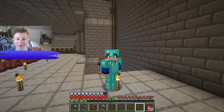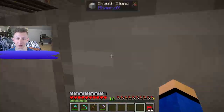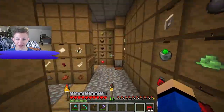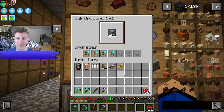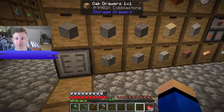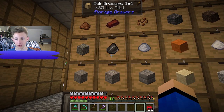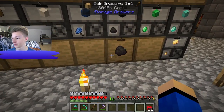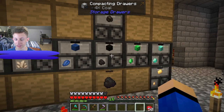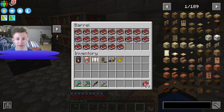Hi everyone, welcome back to another video. Today we are here in Create, and I completely changed our drawer system — now there's not 10,000 drawers over here because instead of having 20 drawers you can just upgrade them. I made a lot of diamond upgrades, so now we have a lot of stuff like 10.4 thousand stone and 25.1 thousand flint. We also have a drawer full of coal, which is being switched to be made into diamonds.